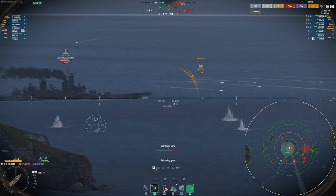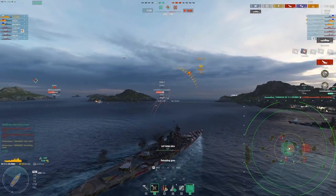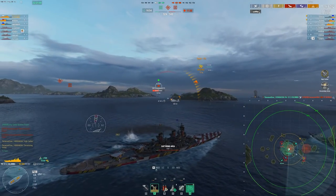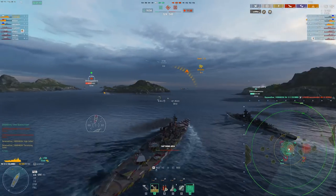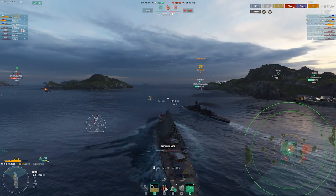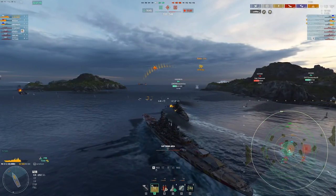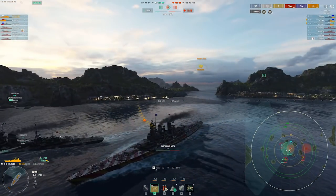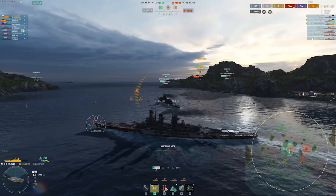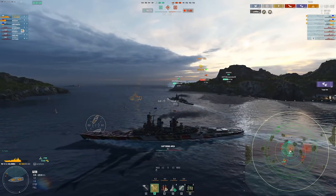Some mistakes to avoid: smoking while pushing in without a specific target in mind — if you don't really know what safe island you're getting to or where you're going, you probably shouldn't smoke and push; you should smoke and turn out. And of course, smoking when you're spotting a critical enemy ship, assuming you're not in danger — that's a bad reason to use your smoke as well. They're complicated smoke screens, but I like them, and so far I've really had a lot of fun with the Columbo.